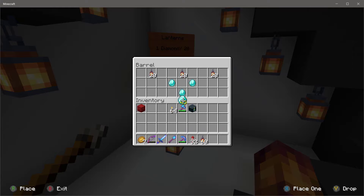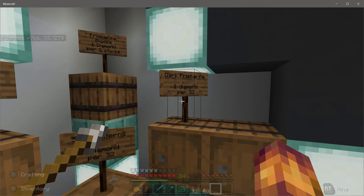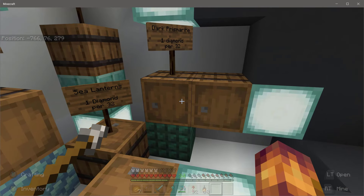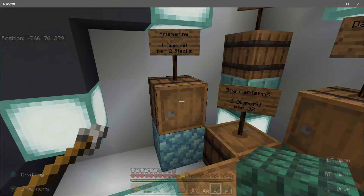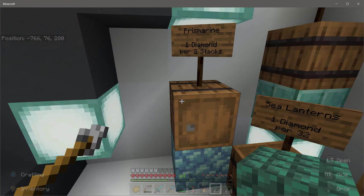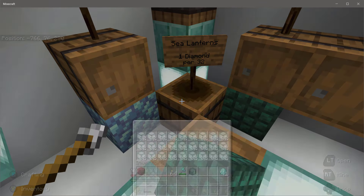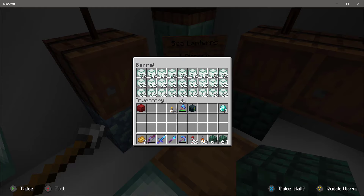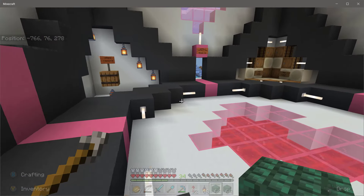He's also got dark prismarine — one diamond for 32 blocks. That's actually pretty cheap because dark prismarine is hard to come by and expensive to make; it takes one ink sack per block. So Garth, that's a cheap price. Let's buy a couple of stacks of dark prismarine because it's a great block for design and creative work. Regular prismarine blocks — not a fan of those. And now for what we actually came for: the sea lanterns. He's got them at one diamond for 32. Let's buy four stacks so we won't run out and don't have to come back halfway through.